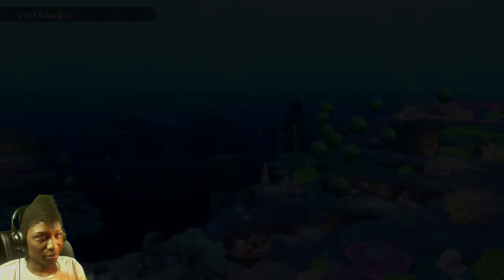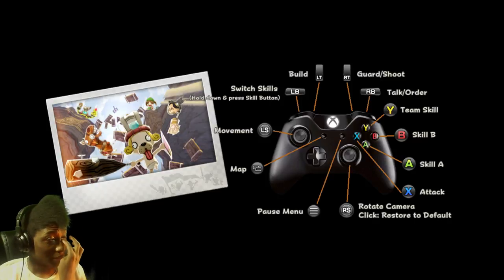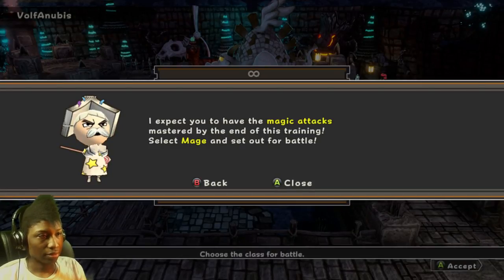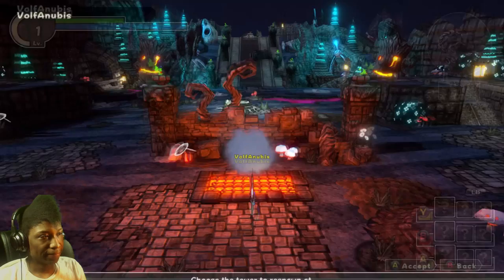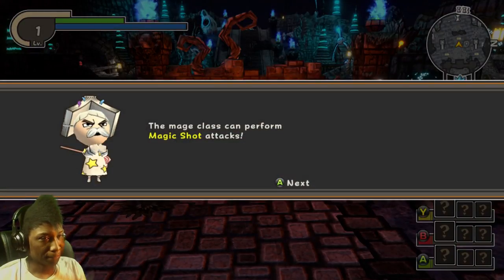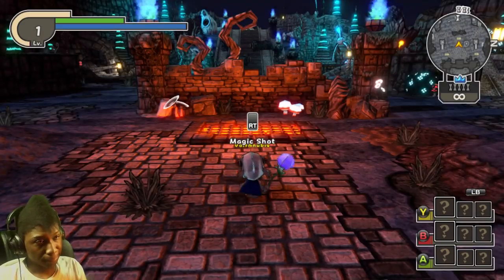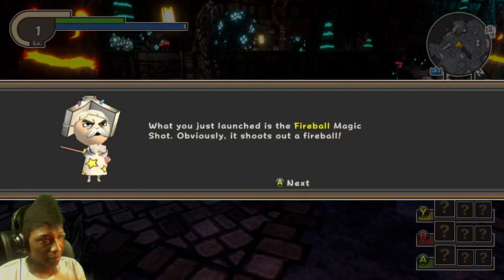Now you can learn basic magic. I do remember the Mage being pretty strong but it took a while to cast their spells. Let's try out this Mage. The siege is probably the Cleric's specialty most likely, because Clerics do specialize in sieging. The gear had different stats depending on what you equipped.